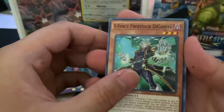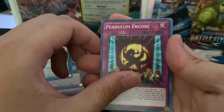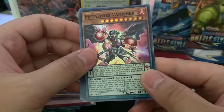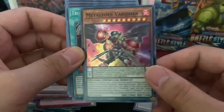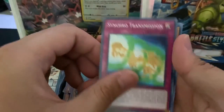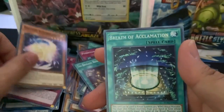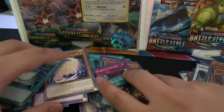We got S-Force Professor Da Gama, Fabled Marcosia, Parametal Foes Melcaster, Pendulum and Core, and a Metal Foes Vanisher holo. I don't know what rarity you call this but Tri-Brigade Rendezvous, Synchro Transmission, and a Radiant Essence and a Breath of Acclimation. I'll just have two stacks on this probably.